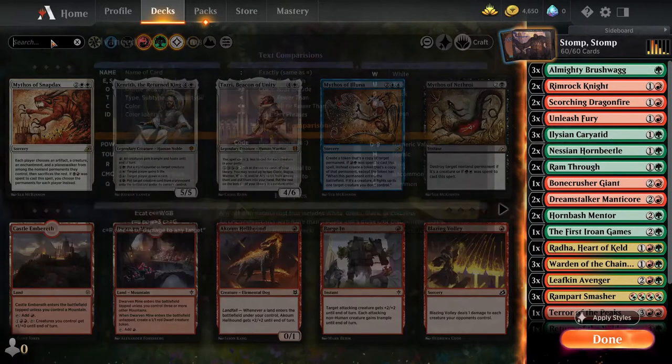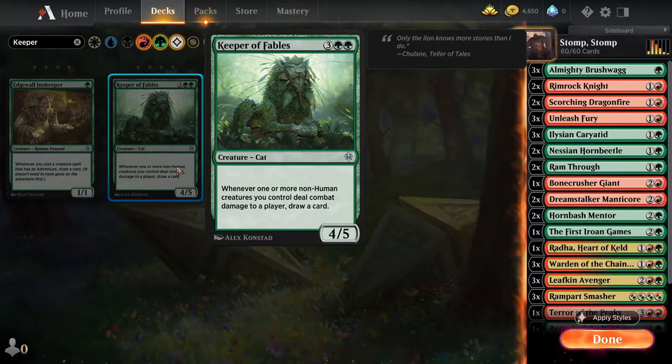The last card we're looking to add is the Keeper of Fables — a five-mana 4/5 with the ability that whenever a non-human creature you control deals combat damage to a player, you draw a card. As you saw with the standard deck game earlier in the video, towards the end we had no cards and were just drawing off the top of the deck. With Keeper of Fables giving us card draw, and all our creatures having trample from Pride Malkin and Grum Gully, we're more likely to deal combat damage to the player and trigger that effect — so we think this will also help the deck significantly.